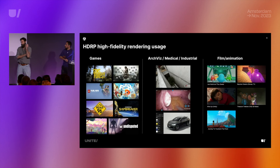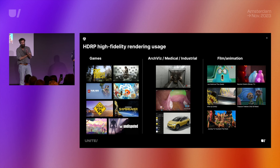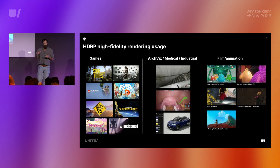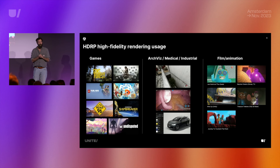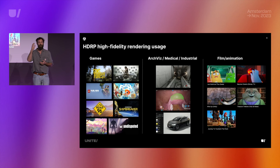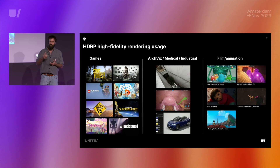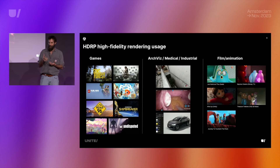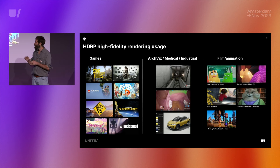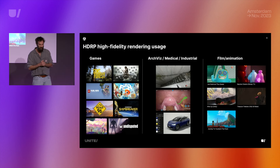If you were at the URP talk, I'll repeat the same — about 10 years ago we introduced Unity 5, and it took two to five years for everybody to adopt it. Then we started introducing SRPs about five years ago. A good product comes with good shipped games and content, so here's a small set of examples of what has been done with Unity.